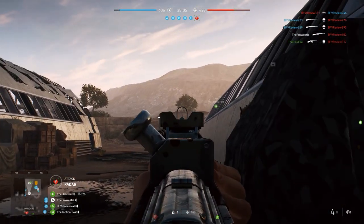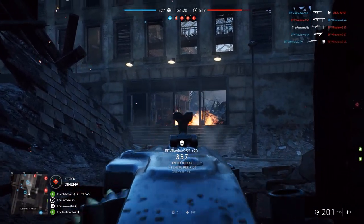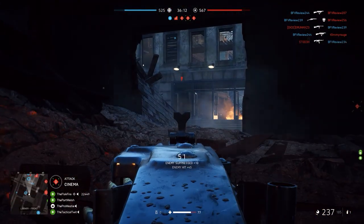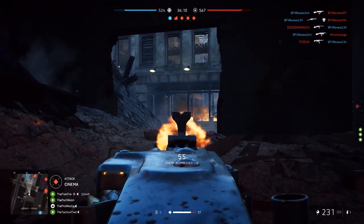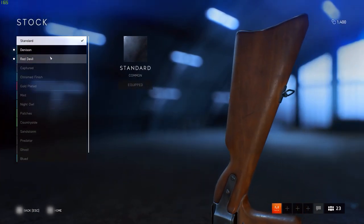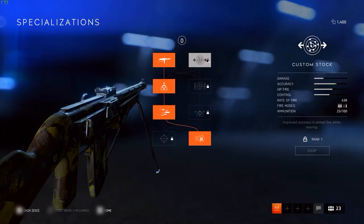There are over 30 weapons, both primary and secondary, to earn and unlock in Battlefield V. These range from Assault Rifles to Machine Guns, Pistols to Bolt Action Rifles. These can be customised cosmetically with weapon skins and paints, and customised with specialisations unlocked through trees.